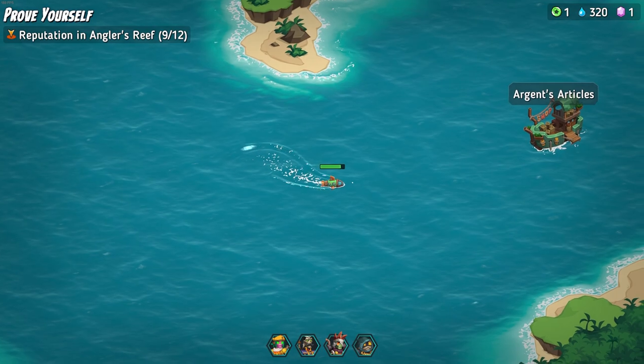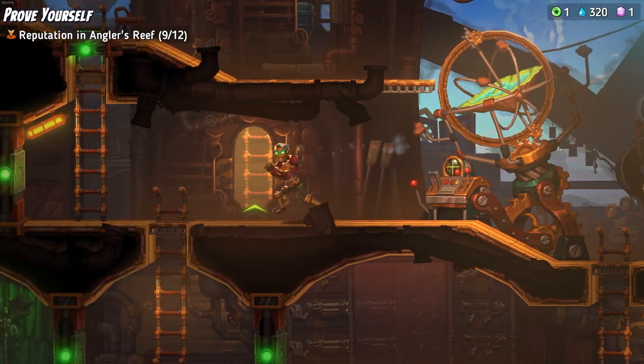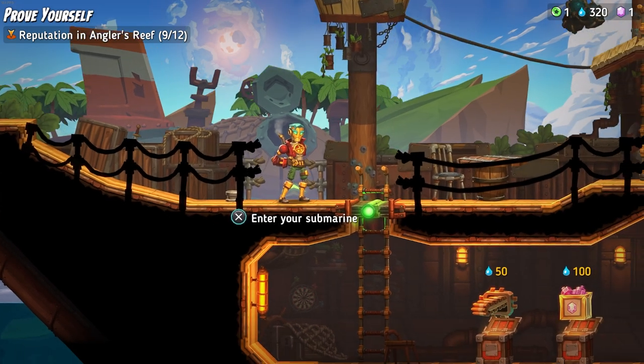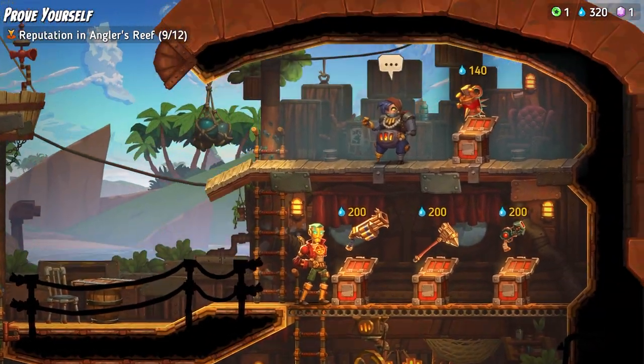We haven't even checked out this Argent's Articles. Can we actually go on more of this boat? We can dock here. Let's see what happens when we go here. It doesn't look like we have a mission or anything. Oh, it's items. Really expensive items.